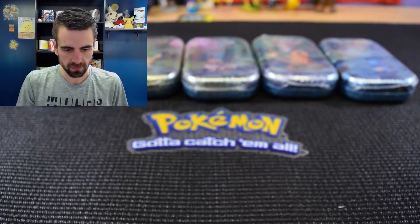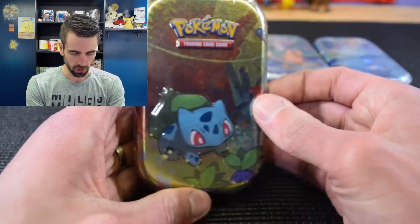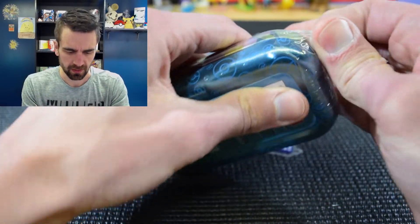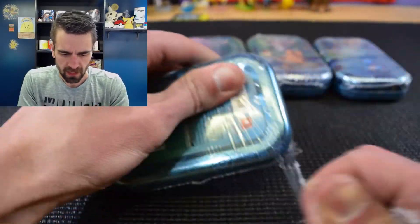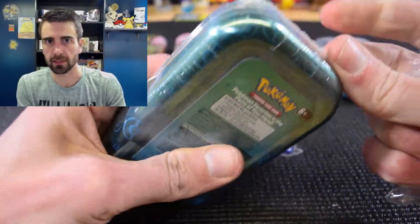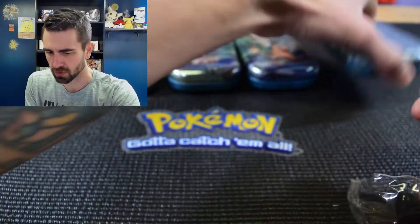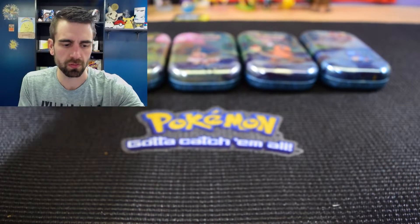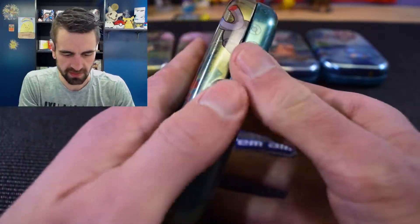We will start with Bulbasaur and work our way to Squirtle. I have no idea what packs are in here because I haven't watched anyone open these, so it's going to be a surprise. I'm going to take the plastic off all of them first so I'm not struggling with each one. Tomorrow I should get to do my Japanese card unboxing — it's either Friday or Saturday, very close to arriving.